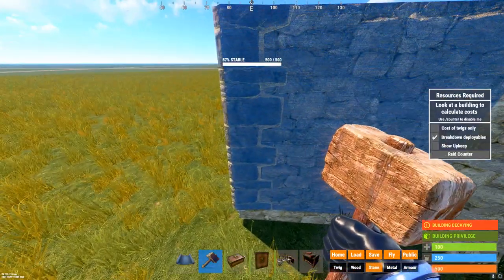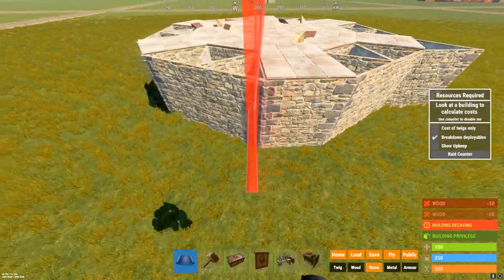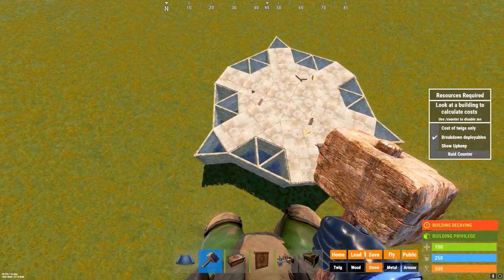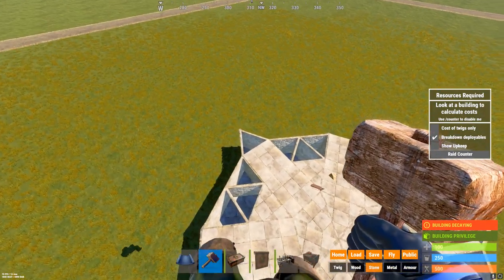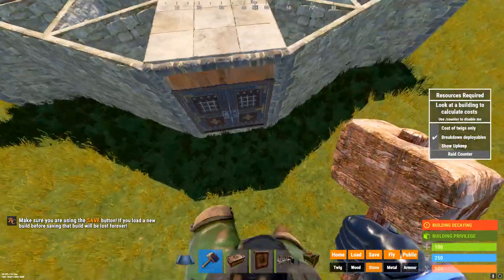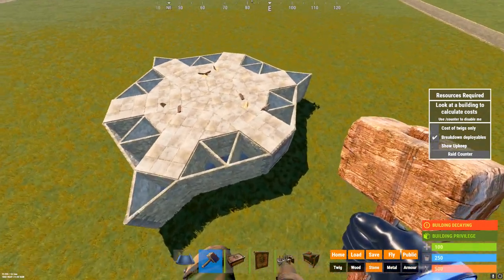So here we have a triangle, here we are not going to have a triangle. We have one, we don't have one. So you have three squares with triangles — this one, this one over here, and this one — and three without. The reason behind this is that we are going to have external TCs here, and we are going to use them for a comp of this one and the others.